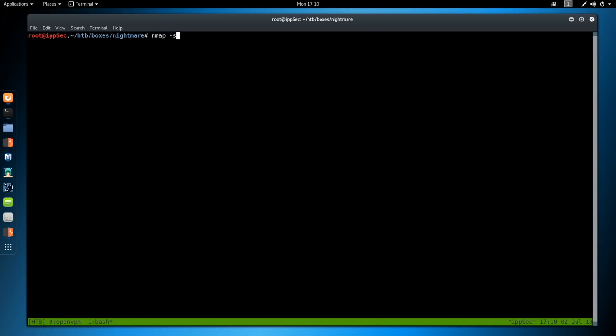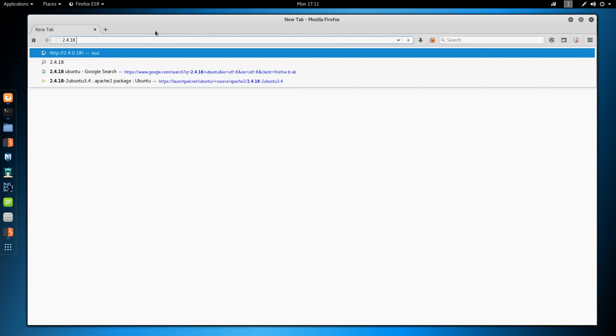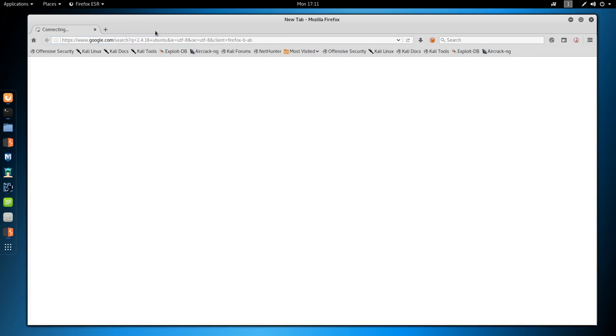To start off we're going to use nmap: nmap -sC for default scripts, -sV to enumerate versions, -oA to output all formats, put it in the directory nmap, call it nightmare, then the IP address 10.10.10.66. This command can take some time to run, so I've already ran it. Looking at the results, we see it has two ports open: Apache on port 80 and SSH on port 2222. We are running Apache version 2.4.18 on a Ubuntu box, and I believe that means it's going to most likely be Ubuntu Xenial.